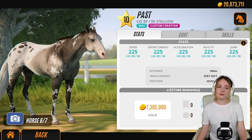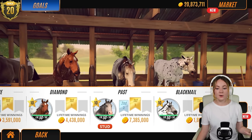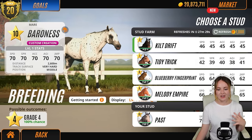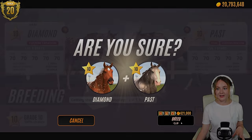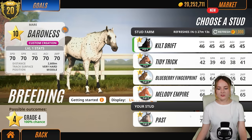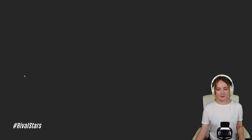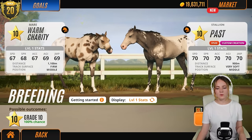Maybe we'll throw that horse in a little bit later. So I'm going to go over to our stallion - we've got Past and Blackmail to choose from. I'll go with Past first and maybe once we have some pedigree in the foals, bring Blackmail in. I definitely want to see Diamond and Past first - I feel like they have kind of similar coats so maybe that'll work out well. Then Past and Baroness - I want to see how these two come out. And finally, Past and Warm Charity because she has a bit of pedigree already.